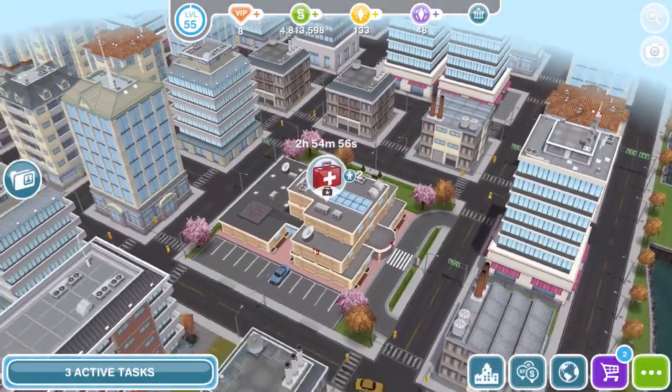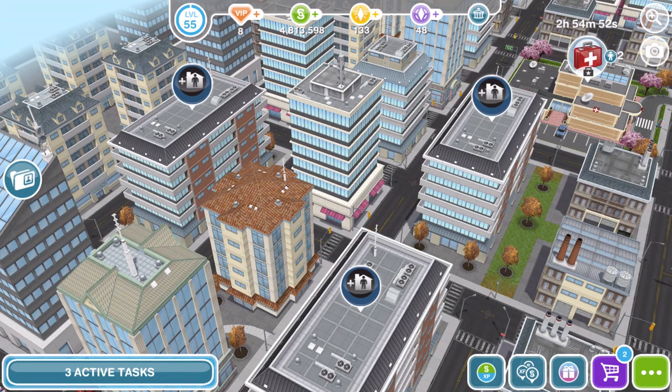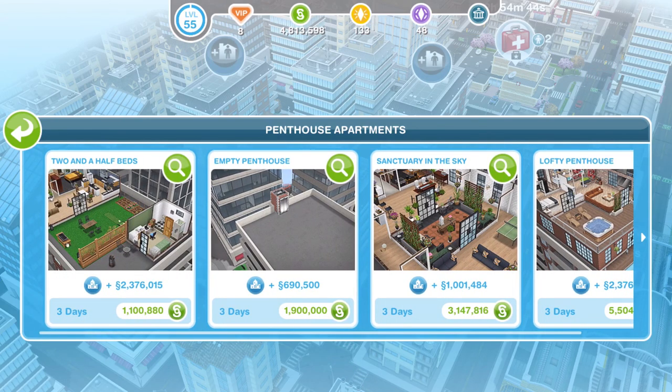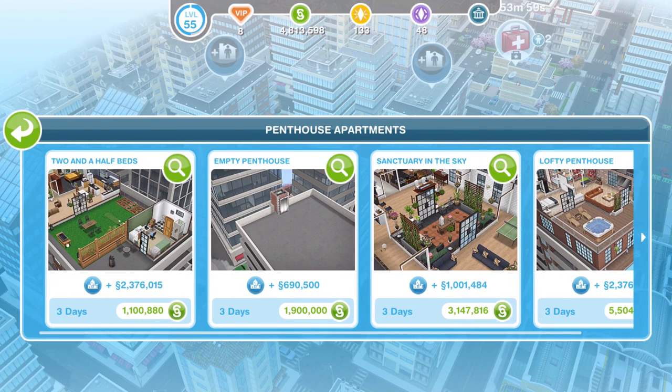Over in our downtown area where we've got our hospital, we now have three houses where we can build. If you click on them you will see that we have four all together, but one is an empty penthouse and we have three different pre-built designs. Let's go ahead and have a look at them all.